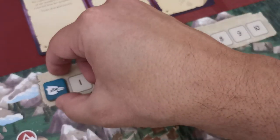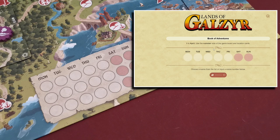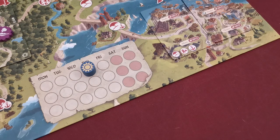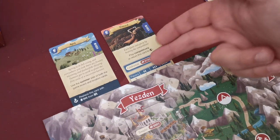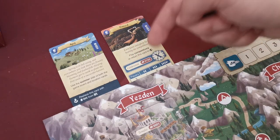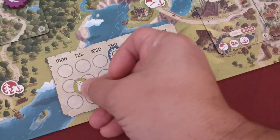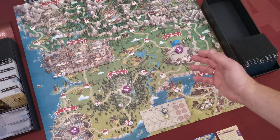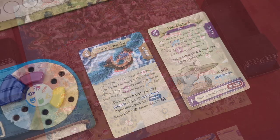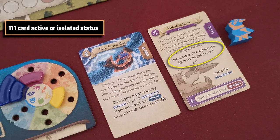Place your prestige token on space zero of the prestige track. Open the Book of Adventures and use it to randomize the starting day — input your current month and the app will show you the day to indicate with your day token. Set the timer for any time effects; one of these is the discord card that indicates the game's end, which depends on the number of players. In a two-player game this is seven days, so place a pair of timer tokens and count seven days from the current day. Finally, each player places their pawn on any location card. If there is a quest there, players can pick it up following the quest rules. However, if the player holds the 111 card or has an isolated status, they skip this step and keep their pawn next to their play area.